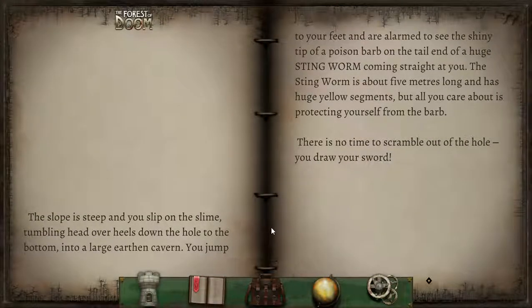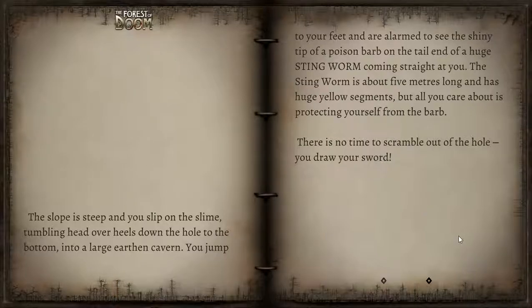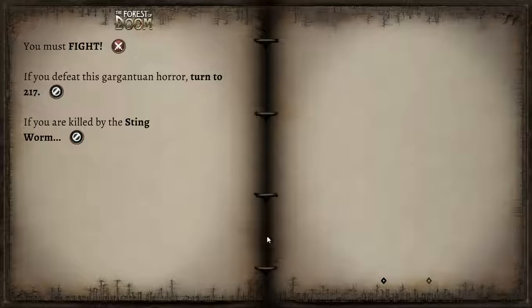The slope is steep and you slip on the slime, tumbling head over heels down the hole to the bottom into a large earthen cavern. You jump to your feet and are alarmed to see the shiny tip of a poison barb on the tail end of a huge stingworm coming straight at you. The stingworm is about five metres long and has huge yellow segments. You draw your sword! There used to be a really nice picture here of a stingworm in the cave with its tail rearing up with a big sting on the end — pretty nasty. I don't know why it's not showing.